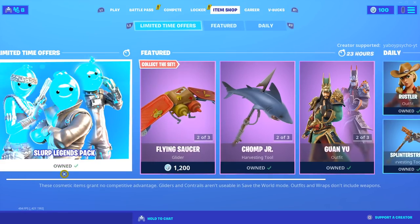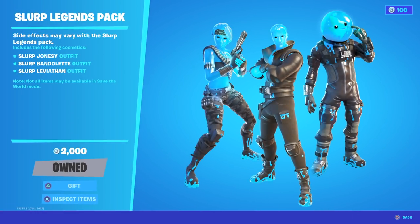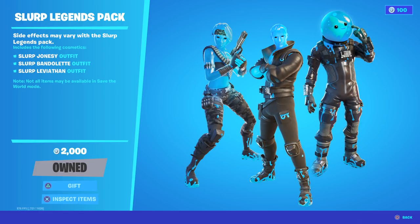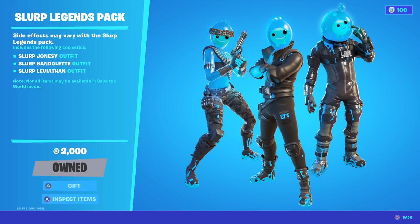What up, it's your boy Psycho and we finally got the Slurp Legends pack released in the Fortnite shop. One interesting thing this time is that you don't have to purchase it purely with money — you can now buy stuff like this through V-Bucks. I'm guessing they're going to let you buy packs in the future with V-Bucks, which is pretty cool because on my PS4 I'd usually have to buy another PlayStation card since they usually want money instead of V-Bucks for the packs.